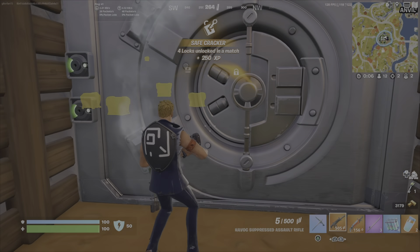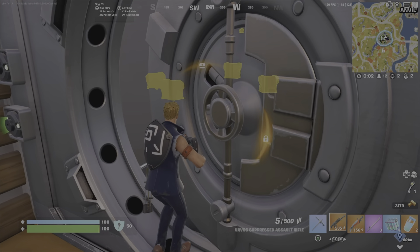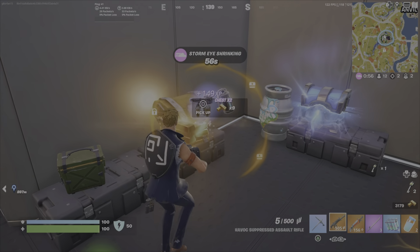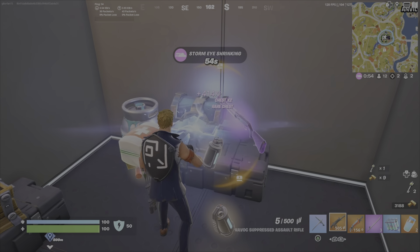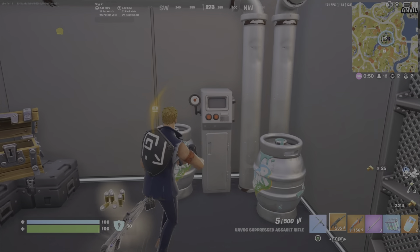This one isn't as good as the other vaults. There's four chests in this vault, some shield kegs, and some ammo — that's about all there is. If you want to get it open you can, it's not difficult because like I said it's just the keys.